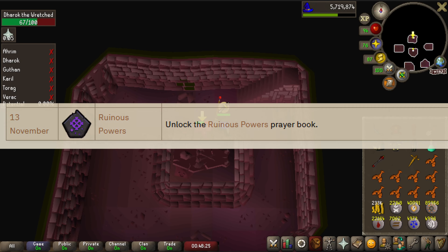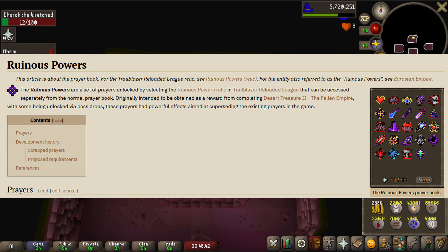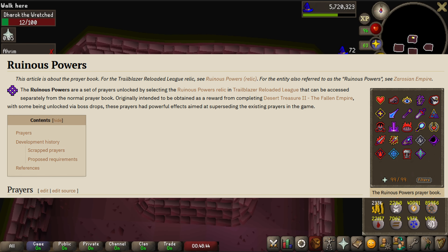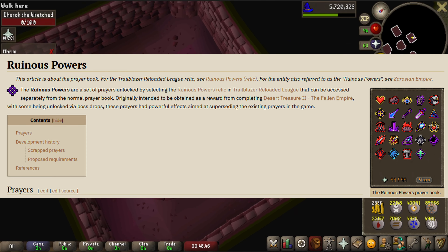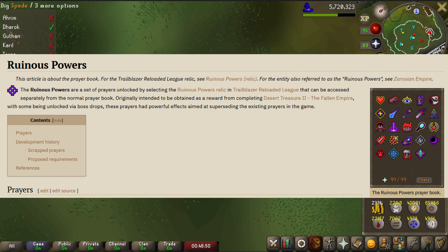The first relic we'll be looking at today is the Ruinous Power Relic, which was spoiled on November 13th. This is the only relic we've seen that is purple, and Jagex has hinted at allowing other relics to potentially be swapped, so I'm wondering if this color has any correlation to that. If players take this relic, they will unlock the Ruinous Power Prayer Book — prayers that were eventually scrapped from design because they were viewed as too powerful for the main game, which makes them a great addition to leagues this year.